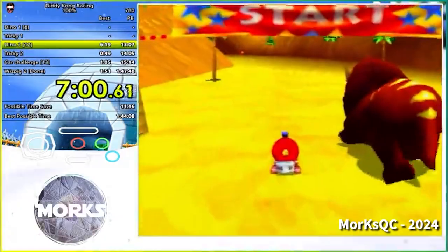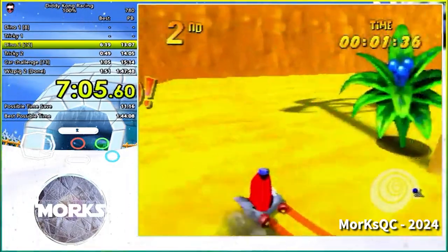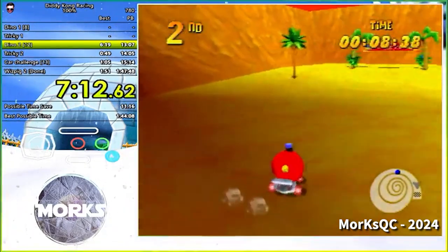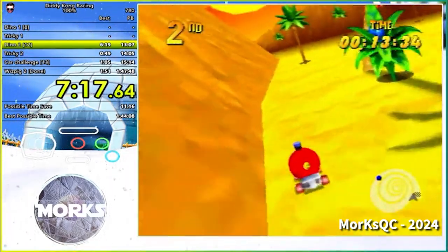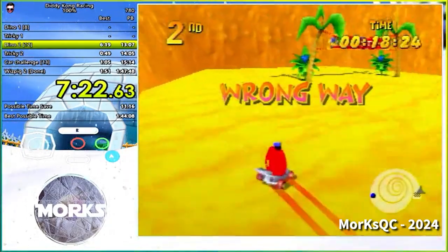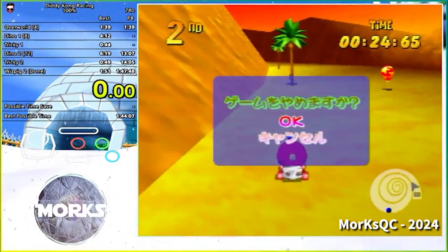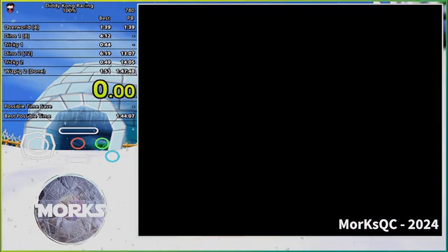This is a basic explanation of DKR's coin flip. People often call it that because, in an ideal world, whether or not you get the trick is about a 50-50 shot. However, it's not literally a coin flip. There are many other factors at play that make your chances of success mostly below 50%. You're not a fun guy, Tricky.